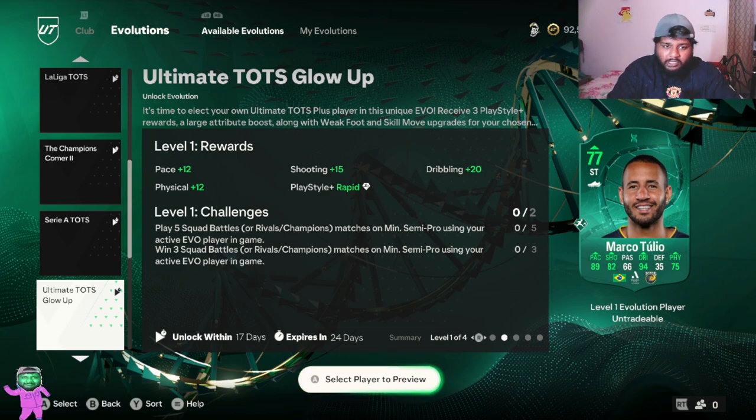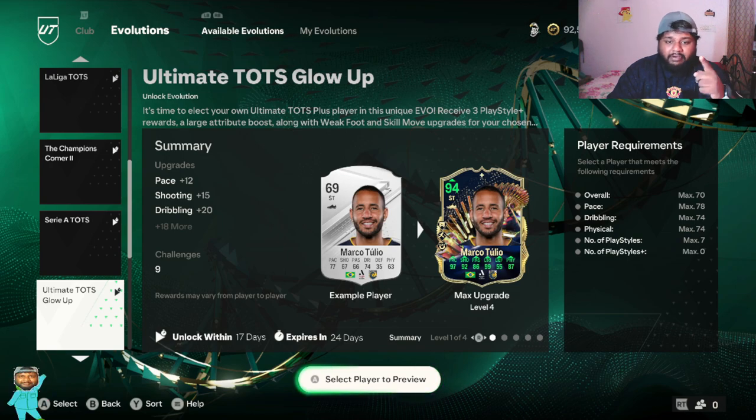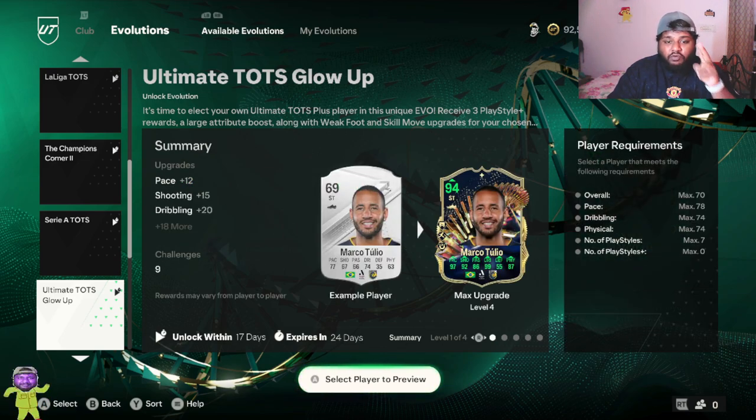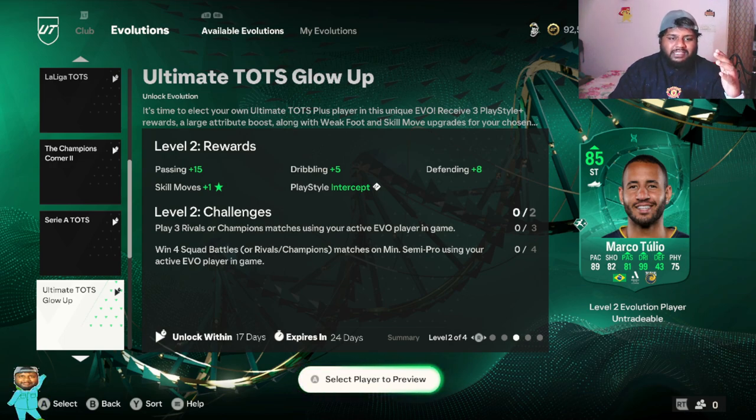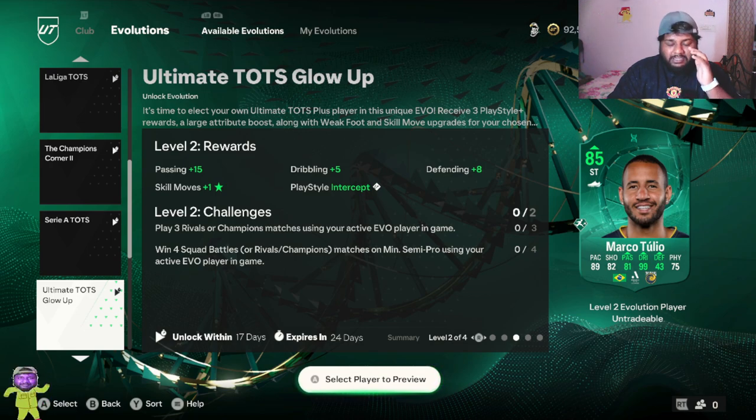This is just an example card, not the card I am going to be using. For level two, you play three rivals or champions games with the evo player, then win four squad battles, rivals, or champions in semi-pro while having the player in. If you play squad battles you get your squad battle rewards as well — a double win-win. At the end of level two, 74 dribbling goes to 99 dribbling — do you guys see how insane this Ultimate Torch Glow Up is?